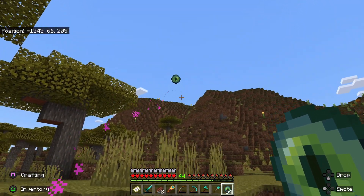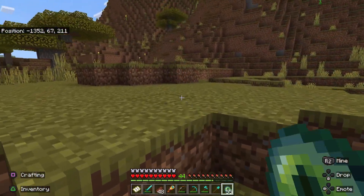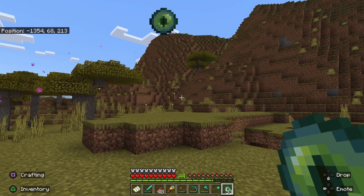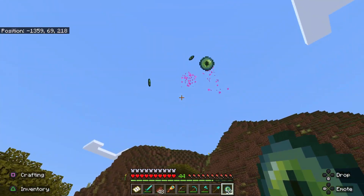Get yourself a whole bunch of Ender Pearls and turn them into Eyes of Ender by combining them with Blaze Powder. You can find Blaze in the Nether around Nether Fortresses. If you need to know how to get there and find them, check out the videos I'm linking above.